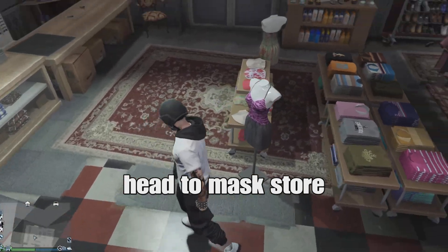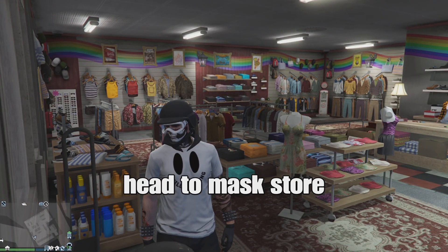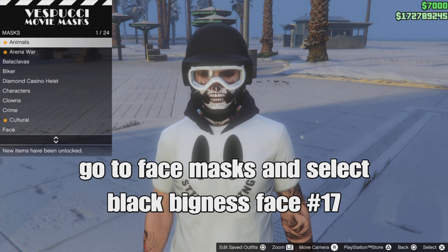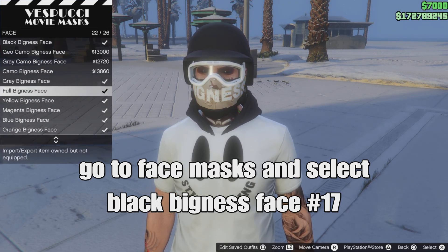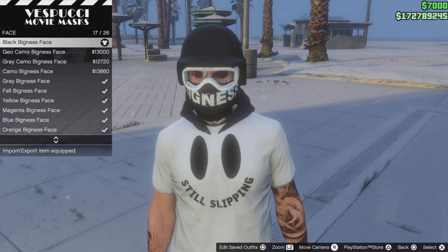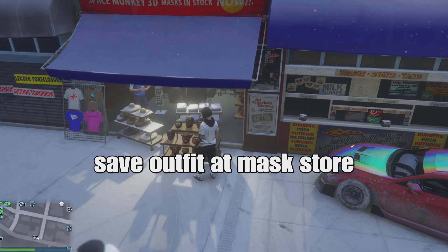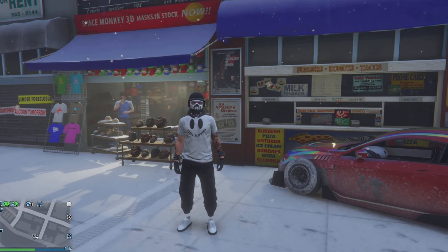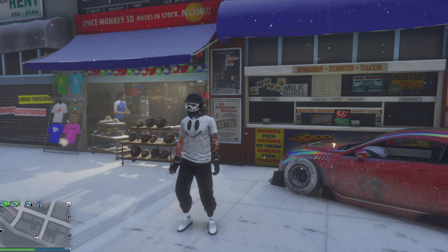Now head to the mask store. Go down to face masks — it should be number 10 — and select the black bigness face, which should be number 17. After that, save your outfit at the mask store. Once you're done with the outfit, you can add a white or black duffel bag or a black parachute. Make your outfit unique in your own way. Like and subscribe for more videos like this — hope you guys have a great and amazing day. I'm out, peace.